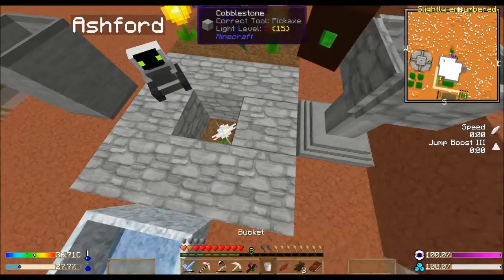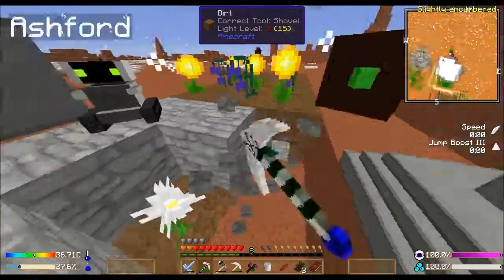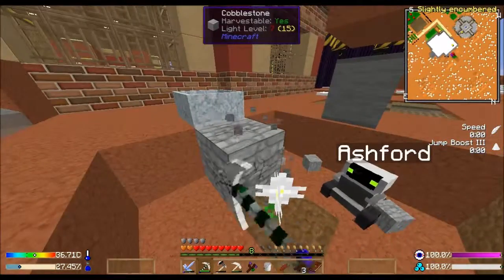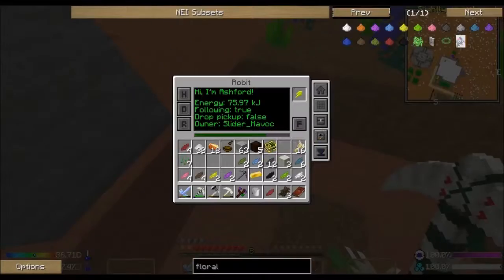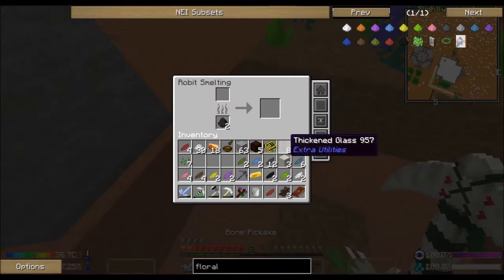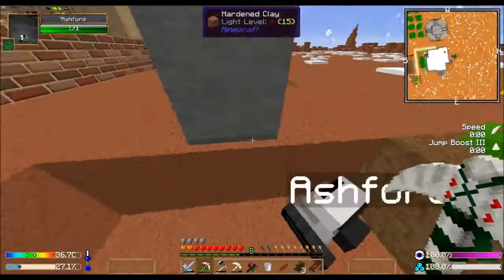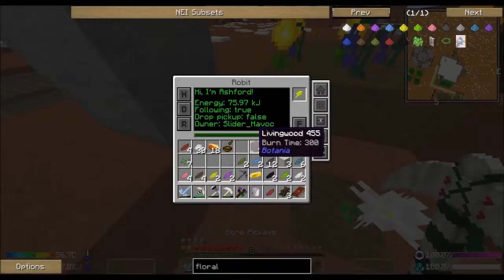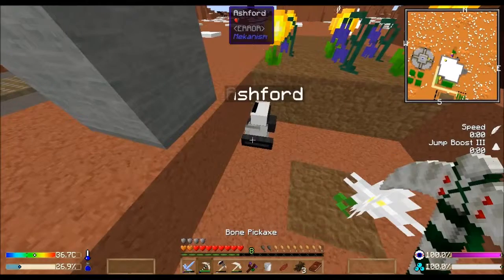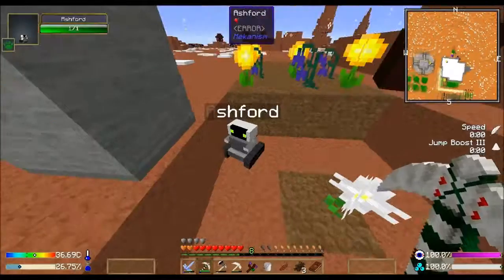This is still cobblestone - oh, this is supposed to be stone not cobblestone, that's why nothing's happening! I kept thinking about why these hadn't changed and it just dawned on me. Oh cool, you got some thickened glass on you bud - you're awesome! Just throw a stack in there, and oh you've got some coal in your inventory too - let's grab some of that.